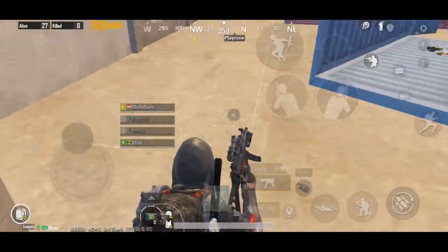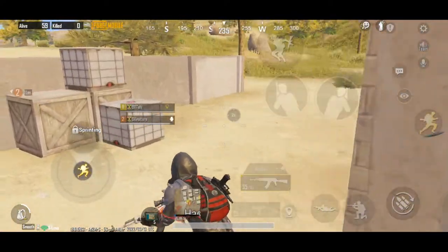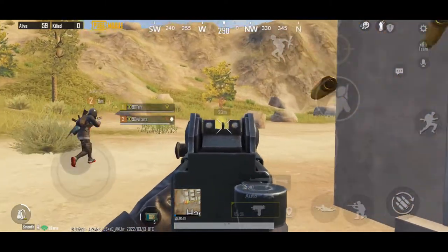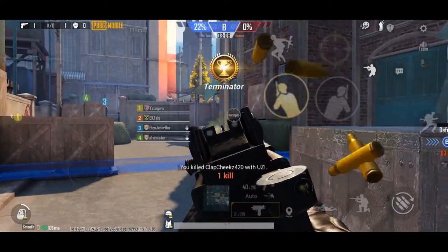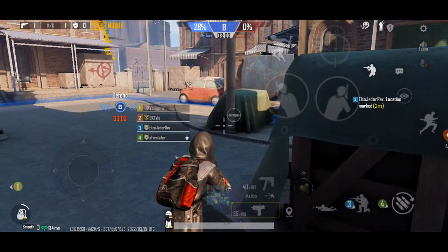In the capacity category, the MP5K takes an edge over the Micro Uzi. A player gets 30 bullets per clip on initial pickup for the MP5K, meanwhile the Micro Uzi comes with 25 bullets per round. This capacity can be increased by equipping an extended magazine by 10 bullets for both guns, which means the MP5K will have 40 rounds instead of 30 and the Uzi will have 35 instead of 25.